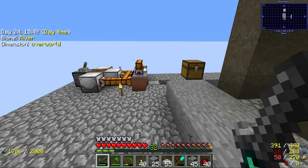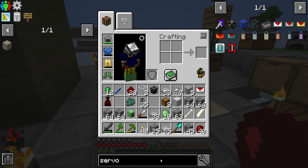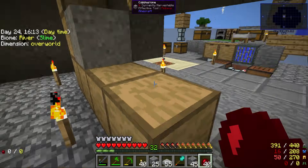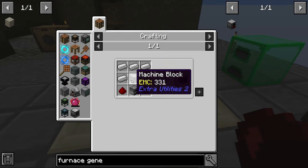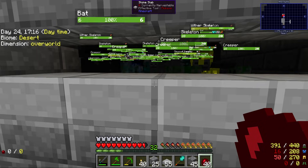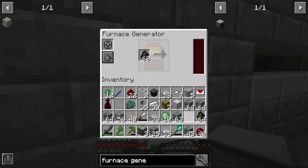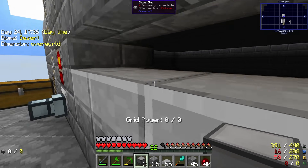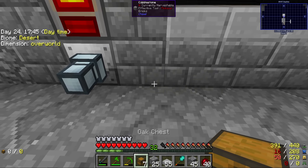As far as power goes, we can't use just one survivalist generator because it's simply not going to be enough - it's 5 RF per tick and I'm pretty sure our mob farm is at least 40 RF per tick, if not even 80 RF per tick. What we could do is a furnace generator - this thing burns coal just like the survivalist generator. We'll have to live with the fact that our mob farm will not be killing mobs unless we power this with fuel. Do this quickly - power this thing, start killing! It requires 40 RF per tick and this produces 40 RF per tick, so that actually works!